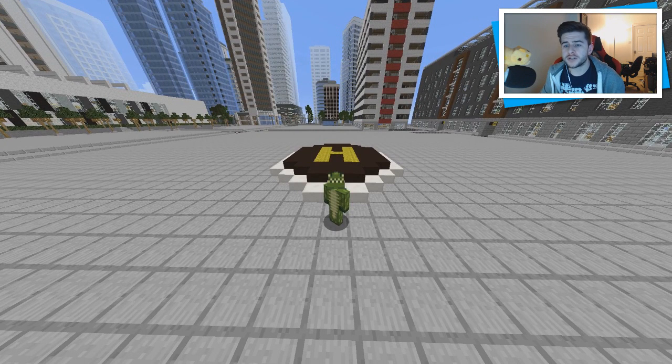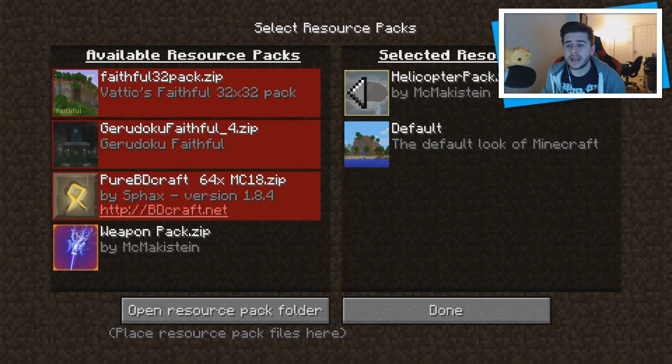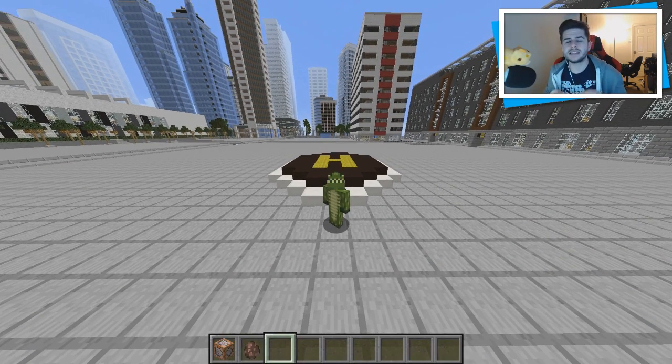It does require a resource pack. In your resource pack options you can see the helicopter pack by Maxstein — it's easy to install and you should have no problem at all. The cool thing about this command is it is designed for survival.